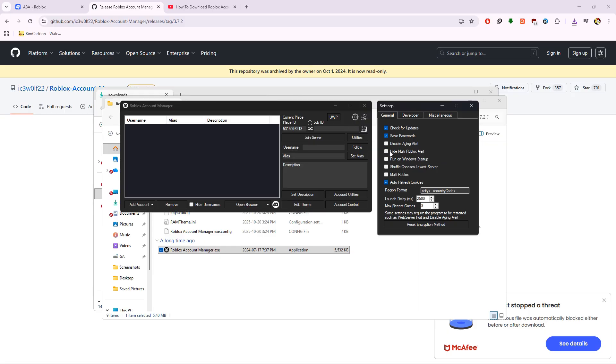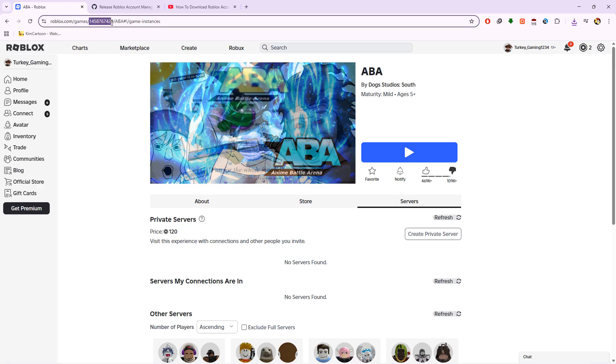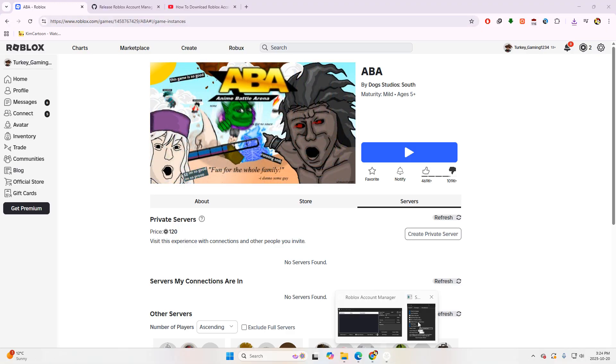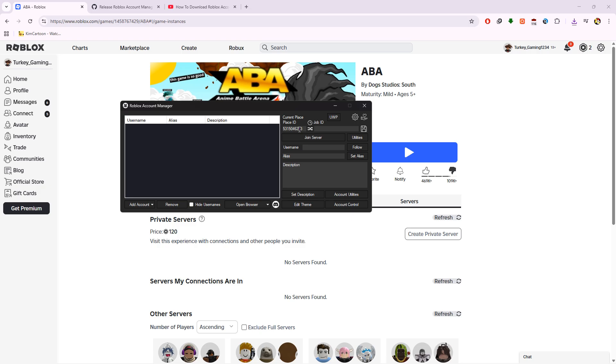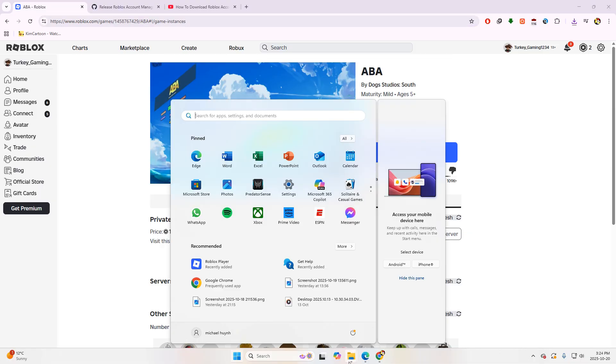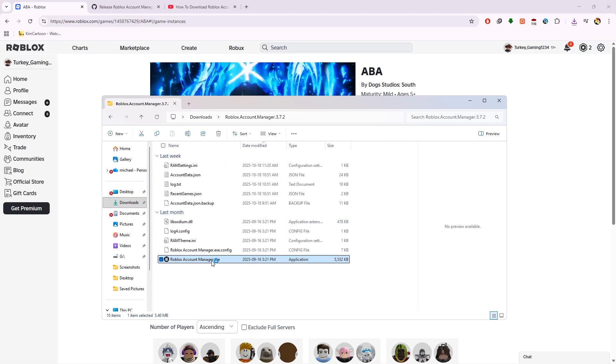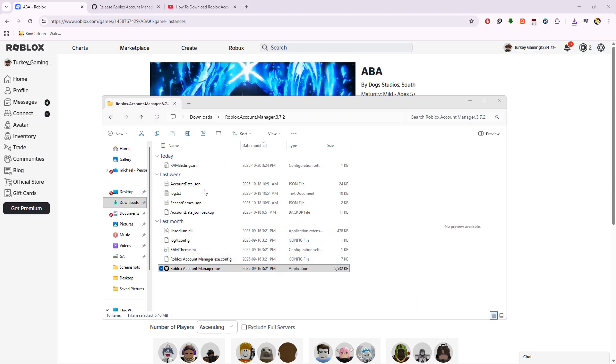Put in the password. Now you want to turn on this option — not this one, this one — so you can launch multiple Roblox clients at once. Then take this from ABA sync, copy it, put it into here, add the account, and just sign in on the Roblox account. You're gonna want to have like five Roblox accounts in there.